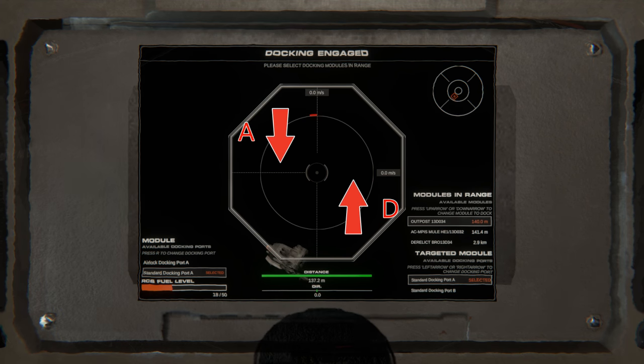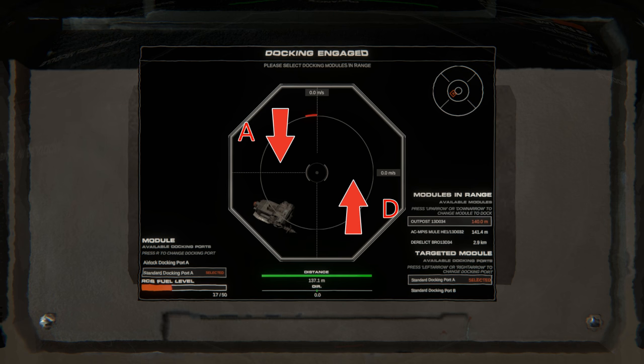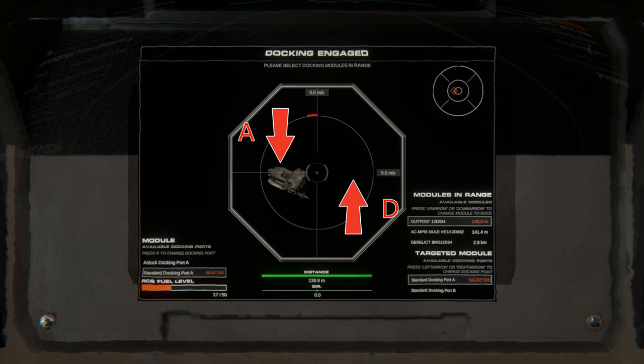The line in the middle is for your lateral movement, so if you push the A key you'll go left and if you push the D key you'll go right.